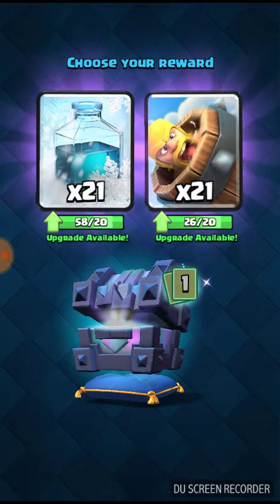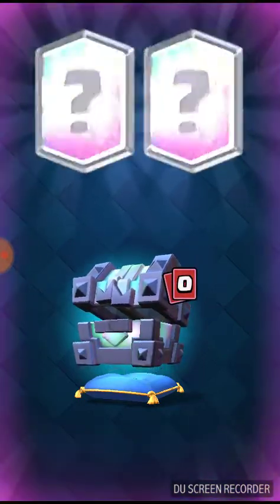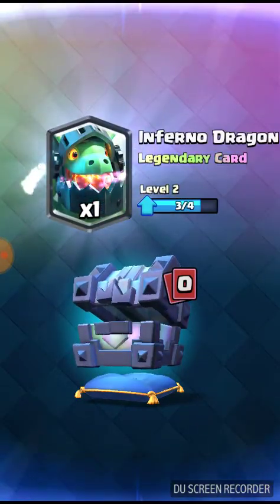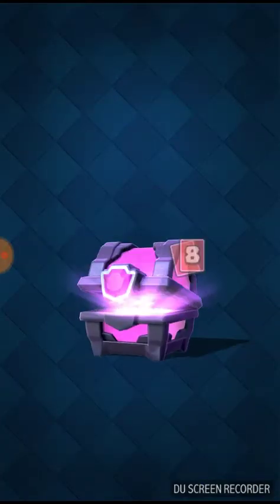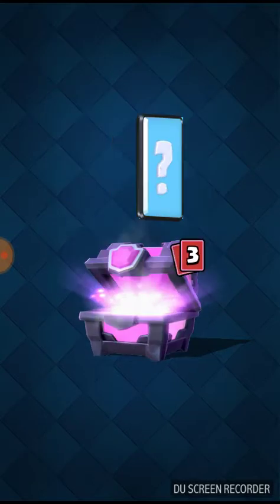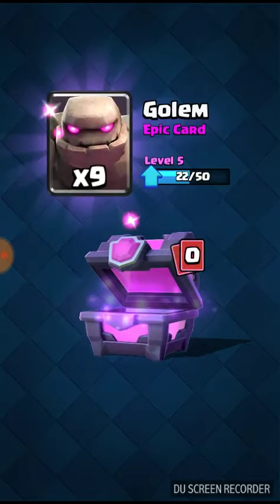I'll go with the freeze. I'll go with barbarian barrel for now. It's not something good — I don't have the residue over the fern and rain. Yeah, it's a big chest right there. Let's open this one — go with three elite barbarians, arrow, RG, a mortar, and an elixir collector. A rocket — thanks for going.